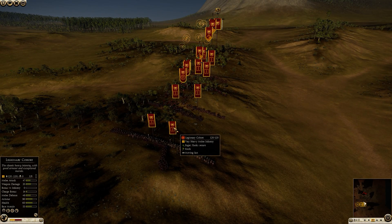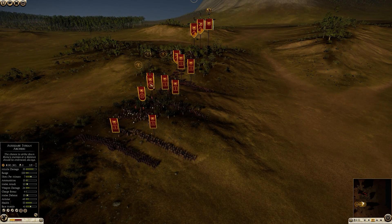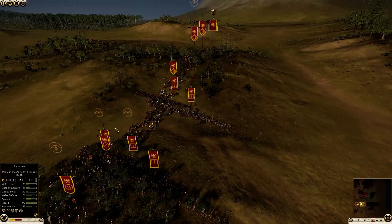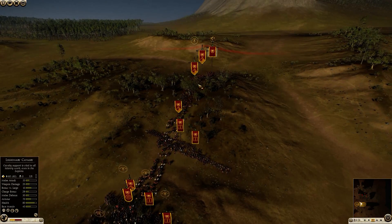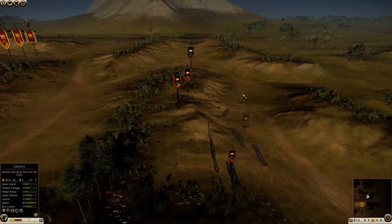The ruleset for this matchup is Marian Rome — Rome without legionaries — against Arverni. I picked Athens for the map, which by experience is good for Rome because the terrain makes it easy to deny Arverni the important charges they need to be effective. My build is four legionary cohorts, four Praetorians, two auxiliaries with archers, and four legionary cavalry. A very small elite Roman army, and you can see the balance of power does not like me bringing this small army.